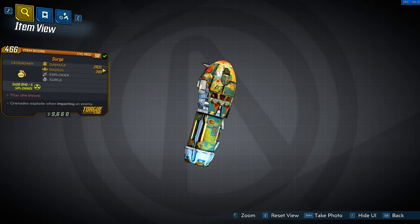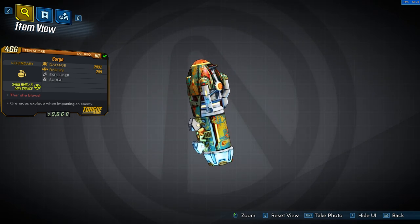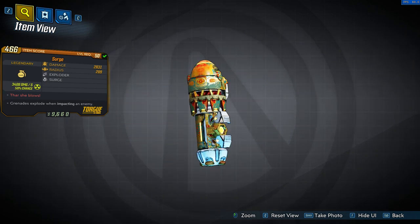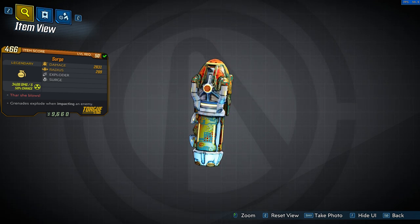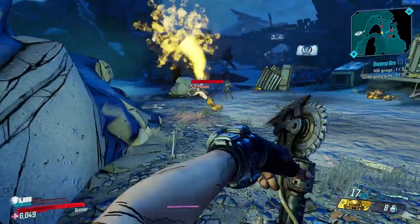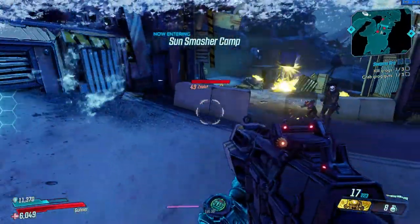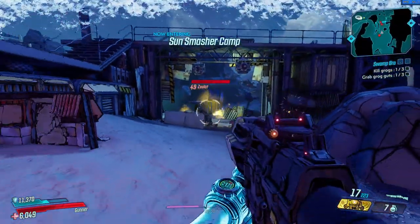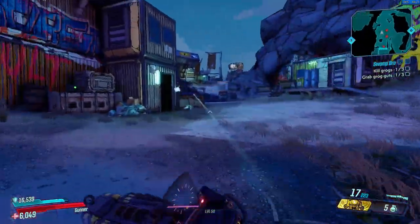I'm not quite sure if I was using the Surge wrong, if I missed anything about its mechanics, or if this grenade is just straight up bad. What I do know is that it will always be an exploder type grenade mod that doesn't explode when hitting an enemy — instead it will jump up to 5 times and create 3 mirv grenades on every jump that deal mediocre damage at best, with a relatively small splash radius and random unpredictable bouncing. This grenade is not really worth getting.